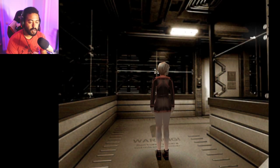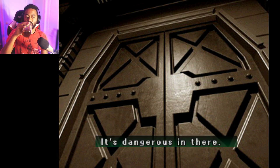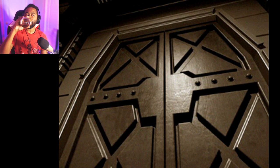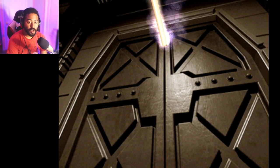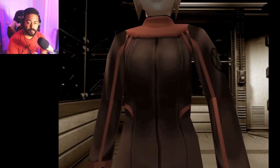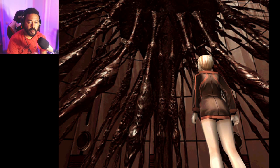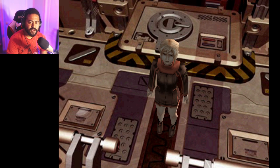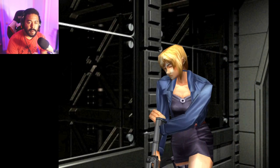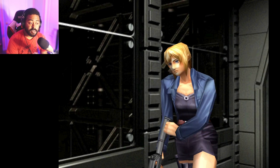Another cutscene. 'Be a good girl — open the door.' We got lightsabers? Whoa, what is that thing? Even her face is just like 'what the hell is that?' Such a little girl — what is she? She looks like you, Aya.